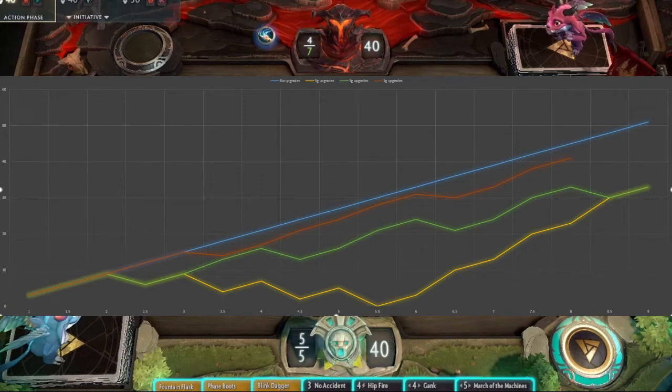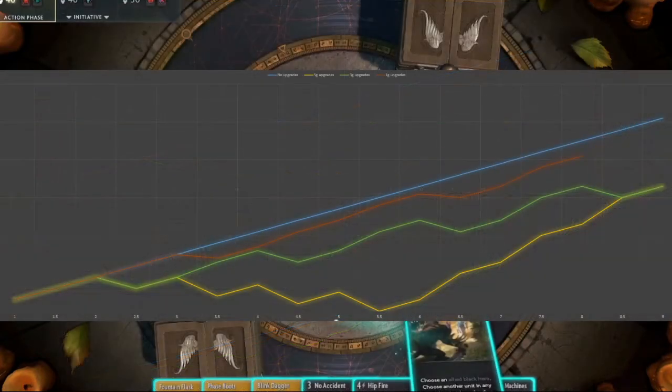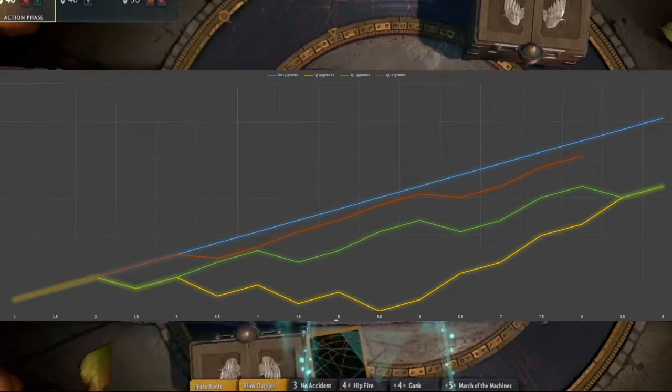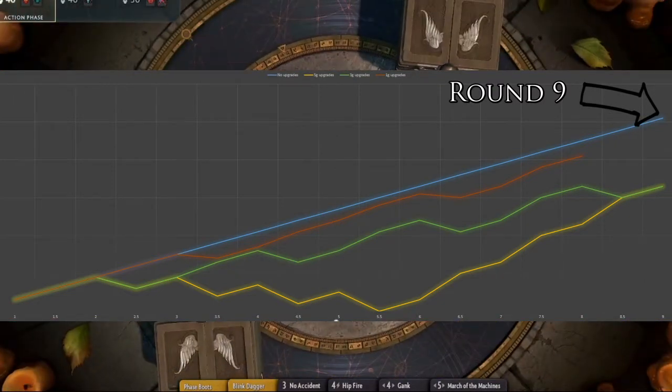I made two graphs: one looking at the first nine to ten rounds of the game, which is around the time you would theoretically reach the gold required to buy a Horn, and a second showing how the graphs progress over a longer time. Looking at the first few turns: the model where you don't upgrade anything is just a linear line, and you're going to reach the turn to buy Horn at round nine.